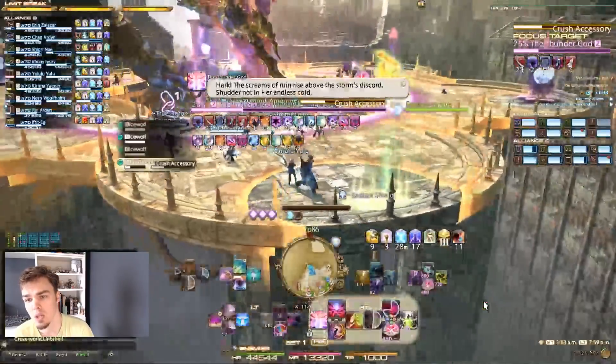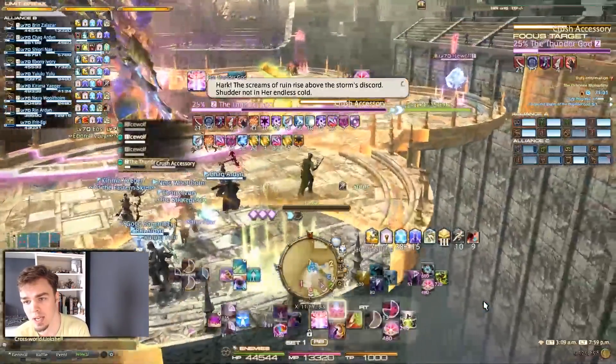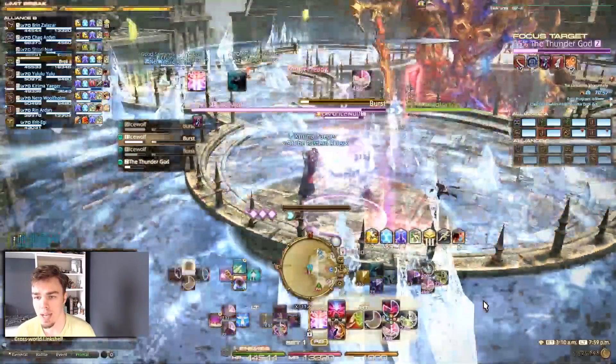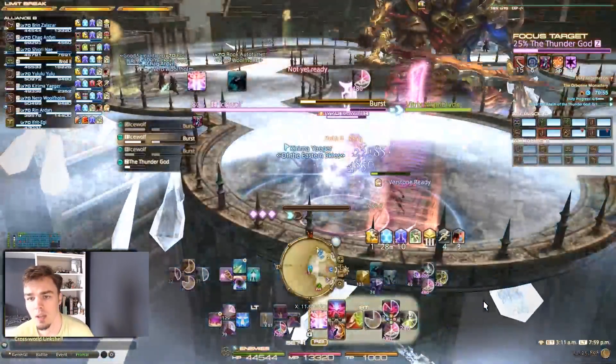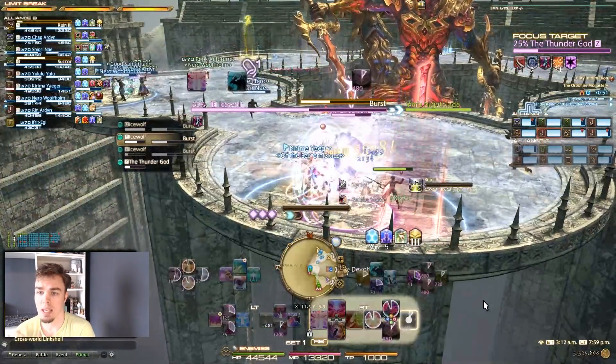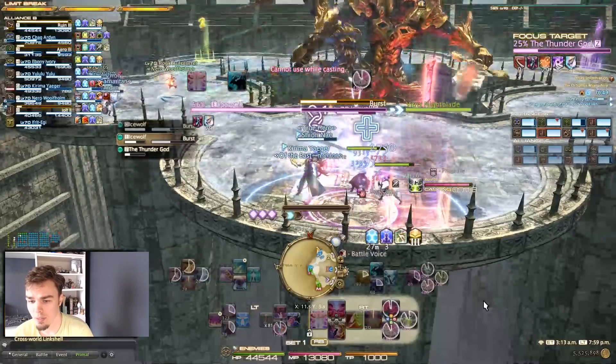Then you're going to have these donuts pop up. Some won't have something in them. Some will have these ice wolves — run to your party's ice wolf, and it must go down before the burst goes off. So stand where it's safe and kill the add. This is all mechanics you have seen before. Nothing new.